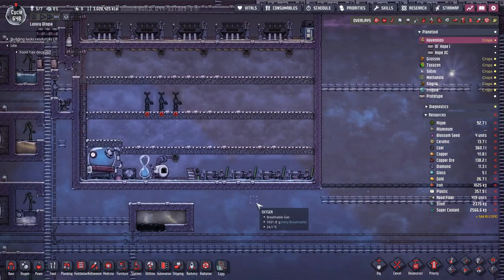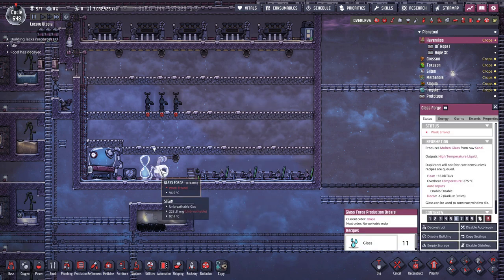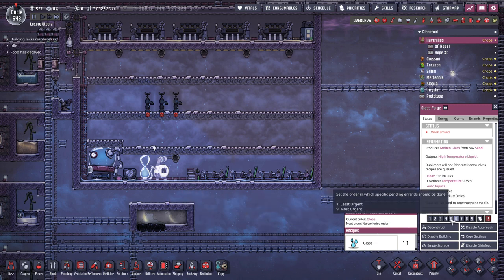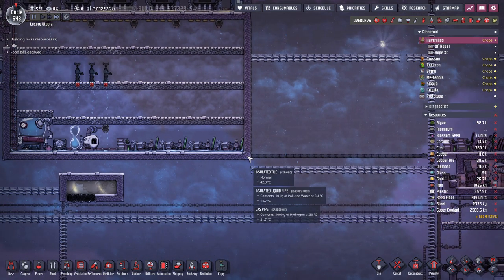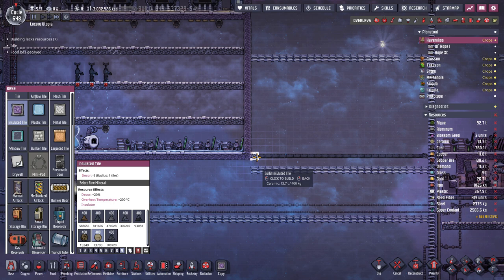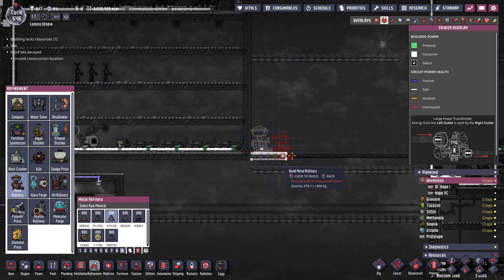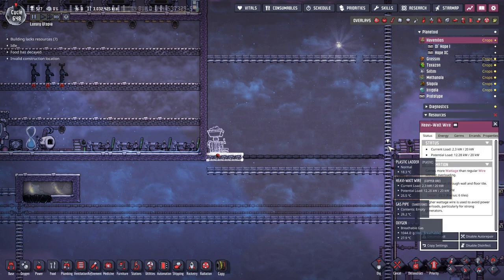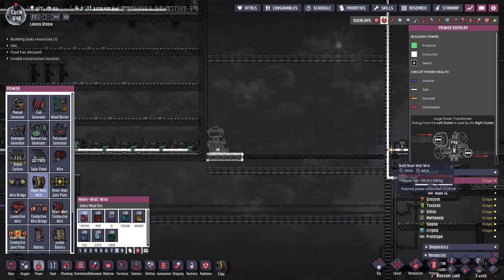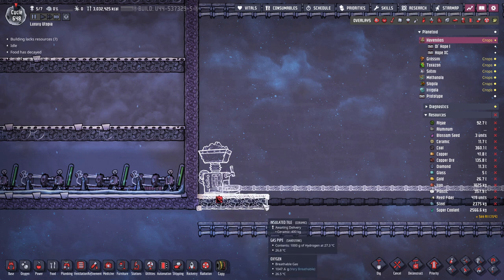Our next order of business is the metal refinery. We're getting more steam here from making quite a bit of glass, but I want to lower that priority. I'm going to make the metal refinery down here at the bottom. I'll make a couple of tiles to reach everything, then add the metal refinery — it of course needs power, so I'm dragging that over from here. I also want some storages and an autosweeper to feed it.